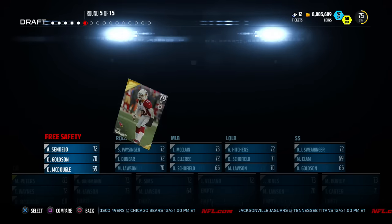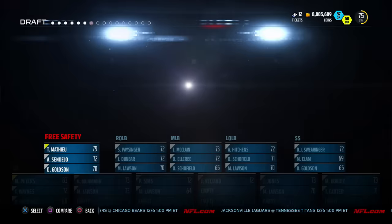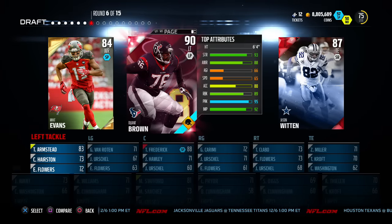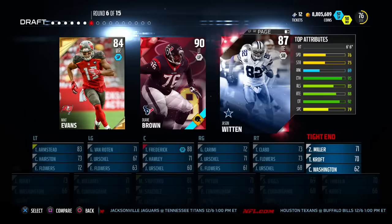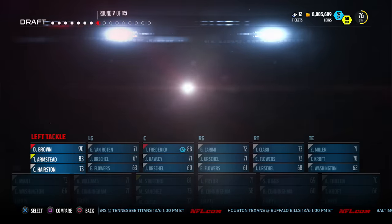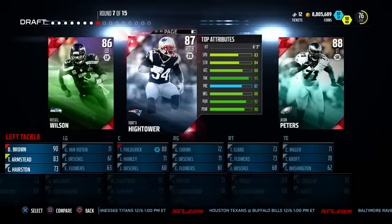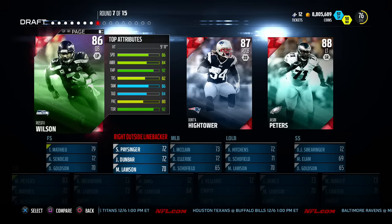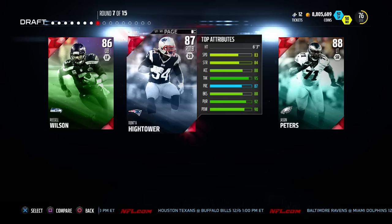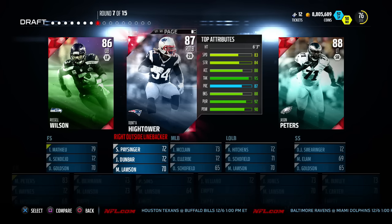We should be getting a lot more elites, and right as I say it we get another elite player, but this one is a duplicate left tackle so we kind of don't need him. Jackson is kind of slow, and it's Jason Witten too, so I think I'm gonna get Dwayne Brown to plug in at right tackle. Round 7 of 15 is an elite round and we get Donta Hightower. We already got a quarterback so we do not need Russell Wilson, so we got to take Donta Hightower.